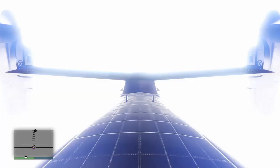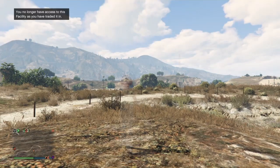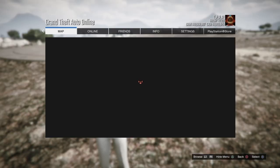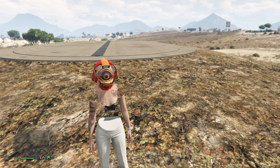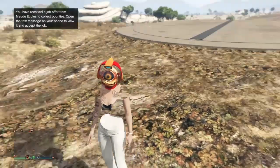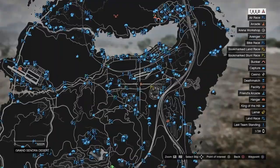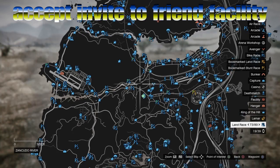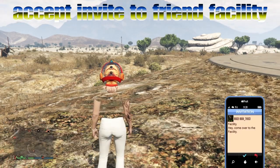We got it on the first try — we managed to land it right here in the default facility. After you land it'll kick you out of that facility. Once kicked out, pause the game and make sure you still see your avenger on the map at this waypoint. If it's not there it was destroyed — go to creator, start a completely new session, and start over from step one. We're not hard-glitched because we didn't kill ourselves after the nightclub step. Now we just have our friend invite us over to his facility.